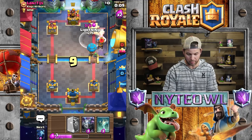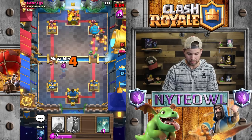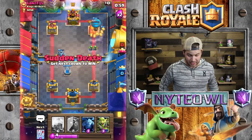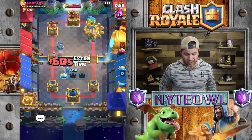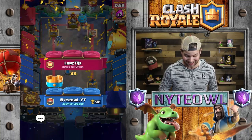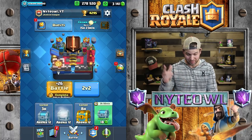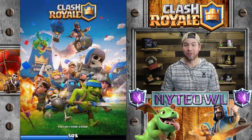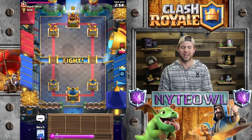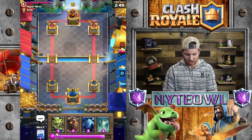We're going to go goblin gang, arrows on the horde, balloon get in there — come on! Use that inferno tower! Tombstone for his hog rider — eat it this time! That was kind of lucky but I'll take it. That was awesome — let's do one more. I like that one, that worked out really well. I like this balloon deck.